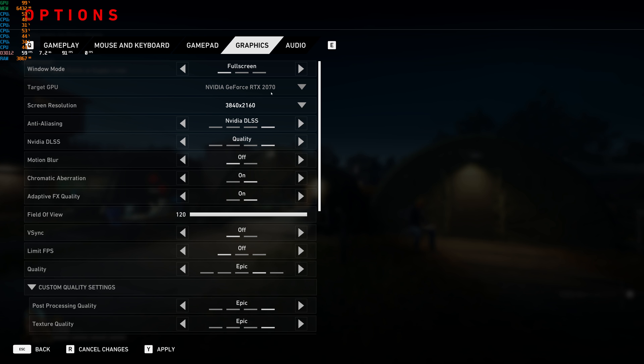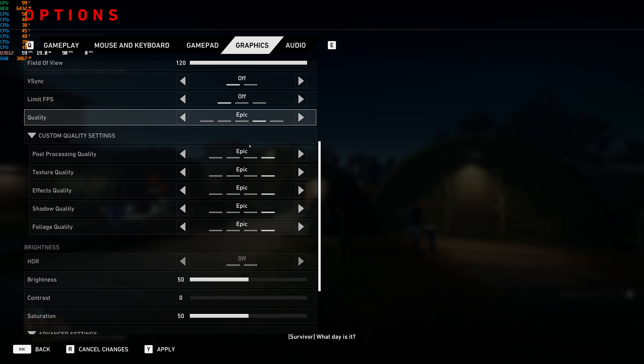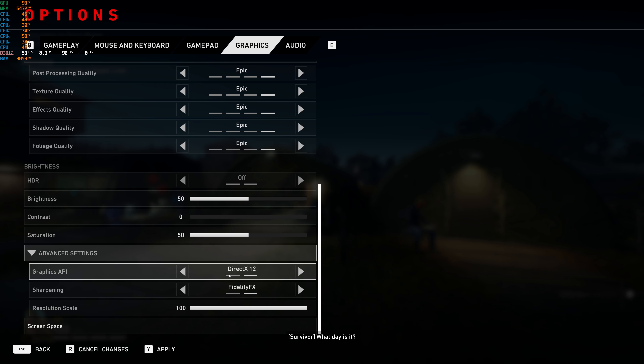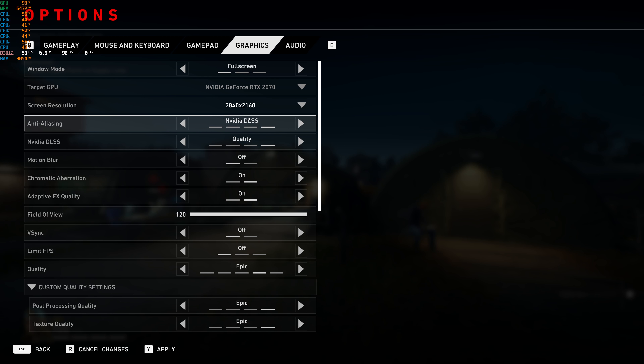I want a 3080 — please give me one for less than $2,000. GPUs right now, am I right? Anyway, this is the game pretty much set to epic settings. I swapped it over to DX12; I think it defaulted to 11. I'm not sure which one's better — I haven't tested that out in this game yet.